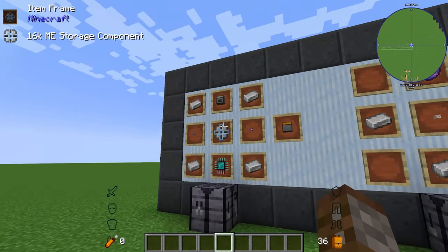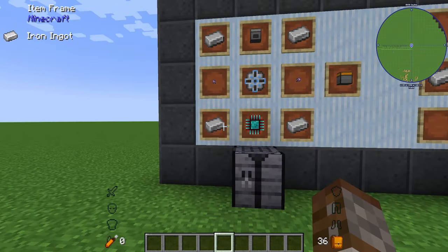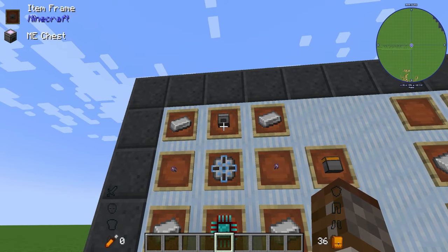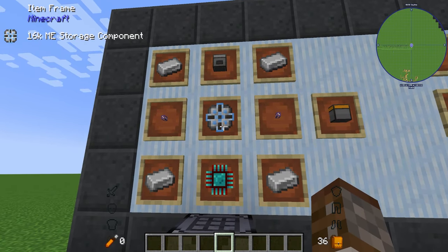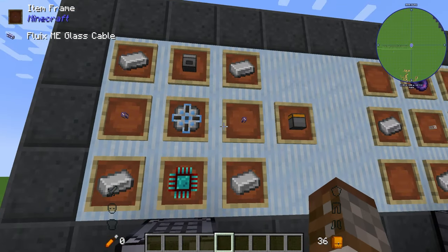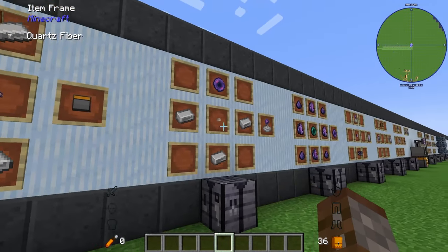Since we're playing with Applied Energistics we're going to start with the vanilla versions first, and the first thing we're going to need is a new block called the ME Security Terminal. This is made using an ME chest, a 16k ME storage component, an engineering processor, four pieces of iron, and two glass cables. This will give you your security terminal.